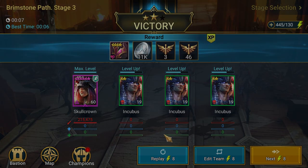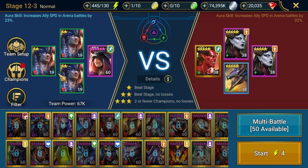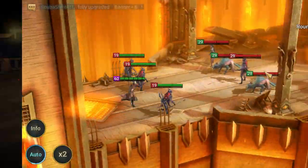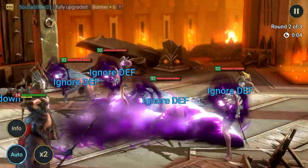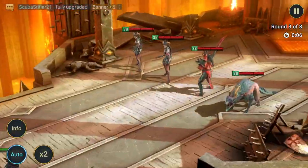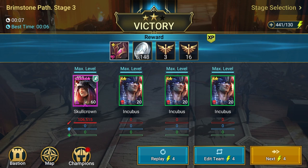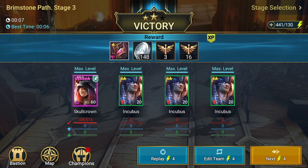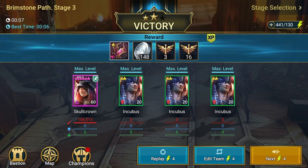Now that that's done we will go to normal 12-3 with our level 19 2-stars from the 9 runs of brutal 12-3 and run normal 12-3 one time. As you can see, the 9 runs of brutal 12-3 plus one run of normal 12-3 has fully ranked up our 2-stars to level 20.